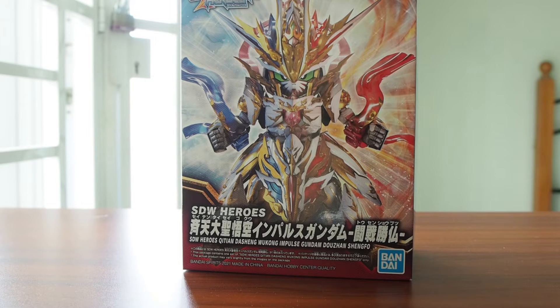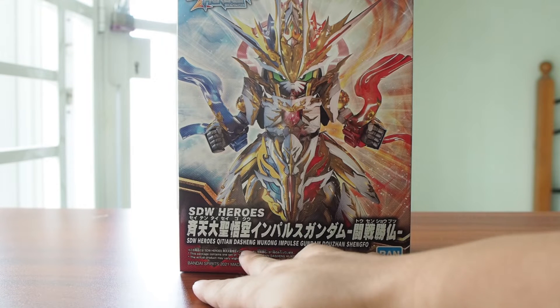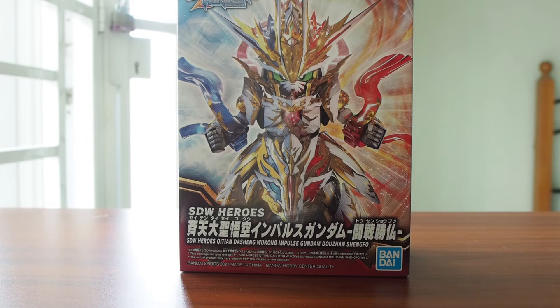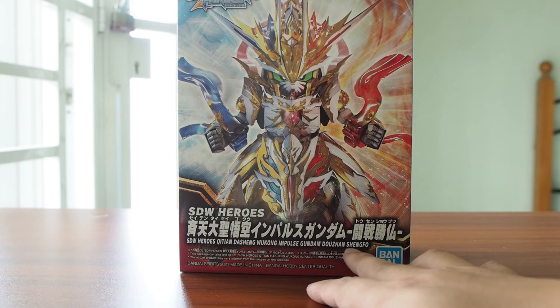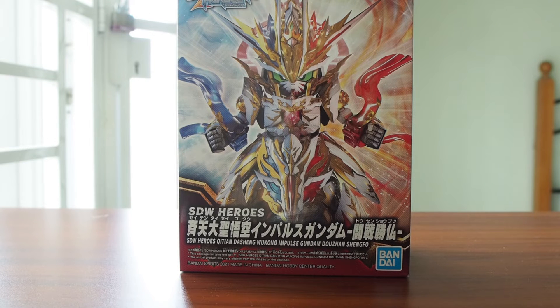I just spoke some Chinese — those are from TVB series because I grew up with that. But nevertheless, today we're gonna take a look at SDW Heroes Qitian Dasheng Wukong Impulse Gundam Douzhan Shenfo. Qitian Dasheng is basically Chai-Tin-Dai-Sing, which is a Sun Wukong title before he became a god — that's what he called himself. And Douzhan Shenfo — Dou-Zan I know is something like a battle warrior, Shen-Fo means god. According to my friend, this is his title when he achieved god status, the title the Buddha gave him.